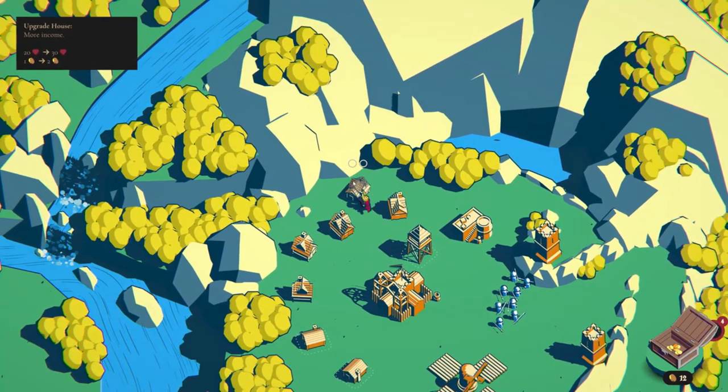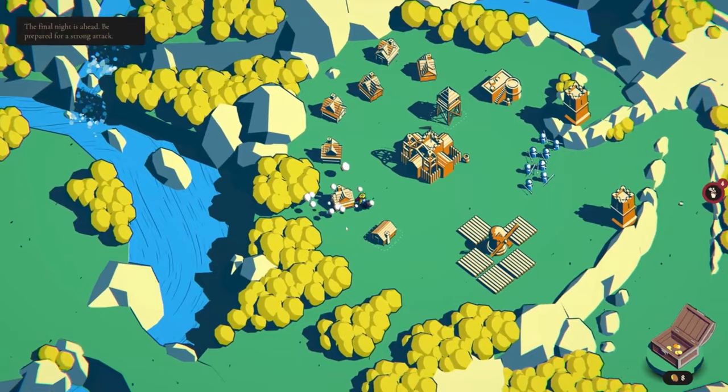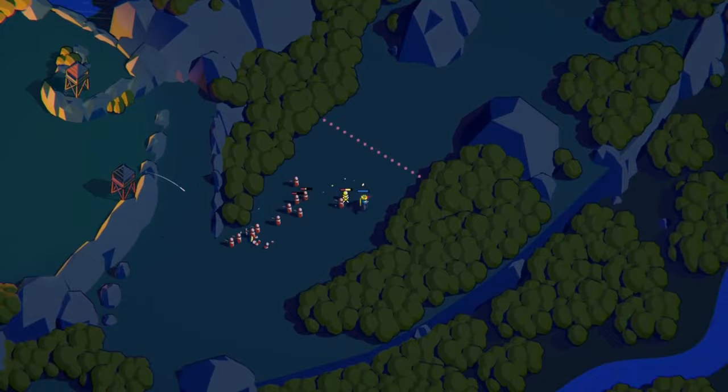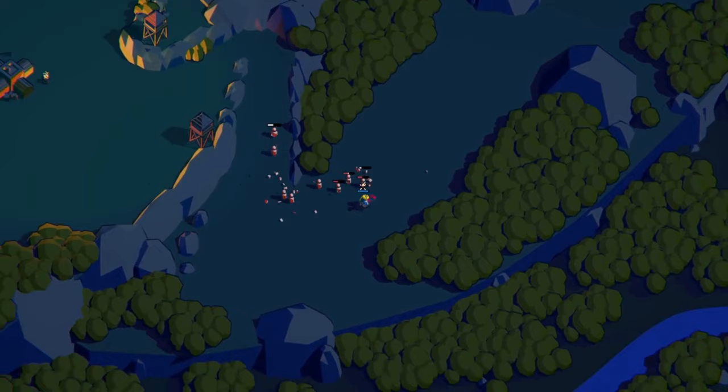The terrain plays a massive role in defense strategies. One epic scenario stands out in the game, where the enemy must climb a steep incline to reach the heart of the kingdom. Through strategic positioning of towers and soldiers, the invaders can be repelled decisively. Moments like these truly make Thronefall shine.